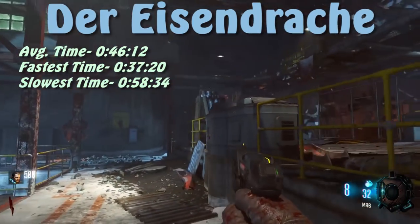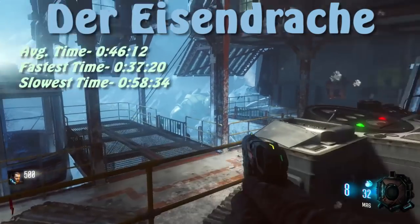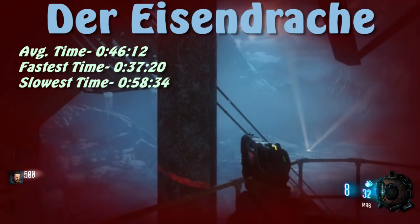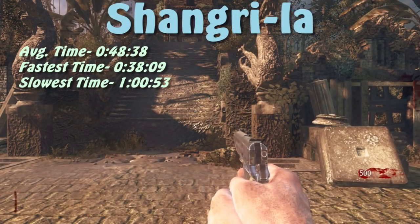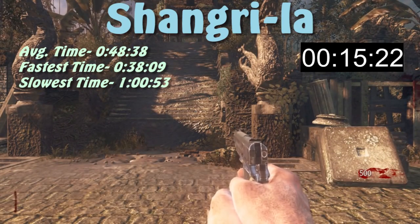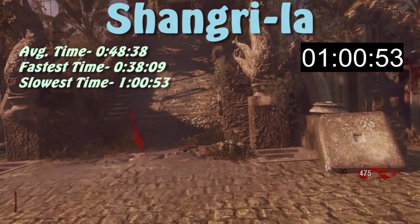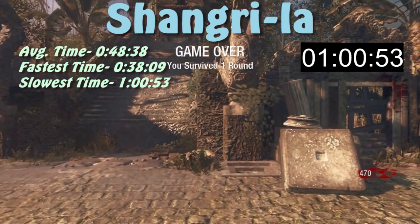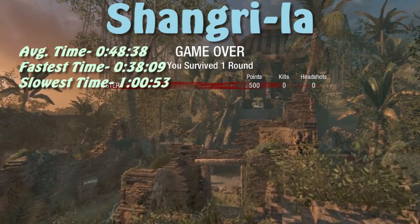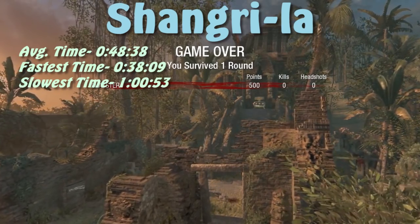Coming in at number 14, we have Shangri-La with an average survival time of just under 49 seconds. The shortest time on this map was just over 38 seconds. Throughout my 30 repetitions, there was only one time where I survived over a minute — actually the first time on the entire list this has happened.